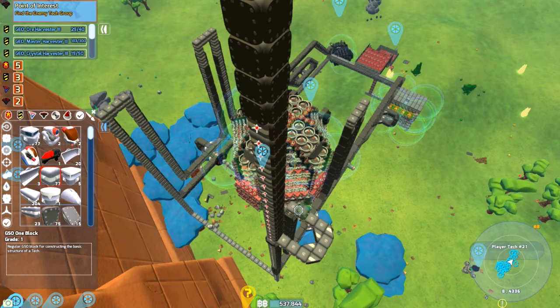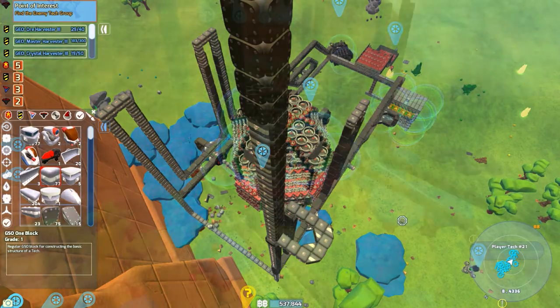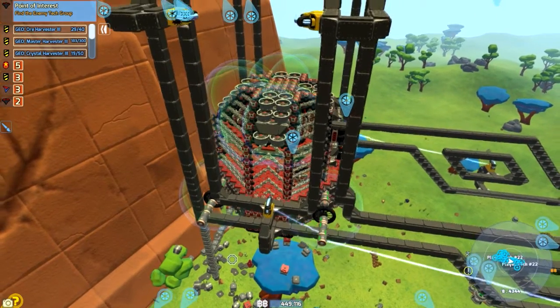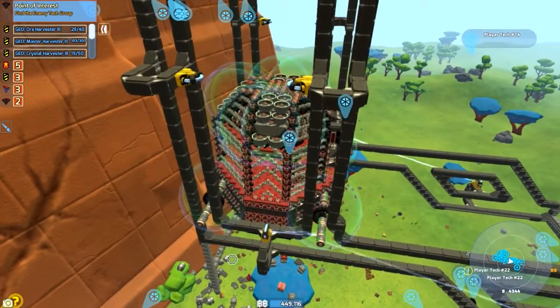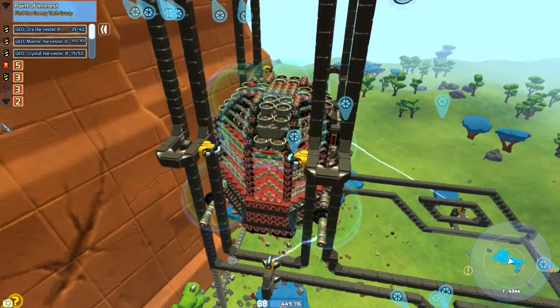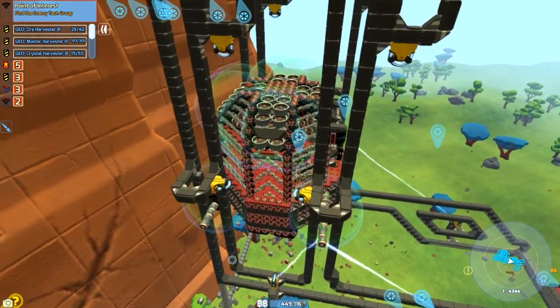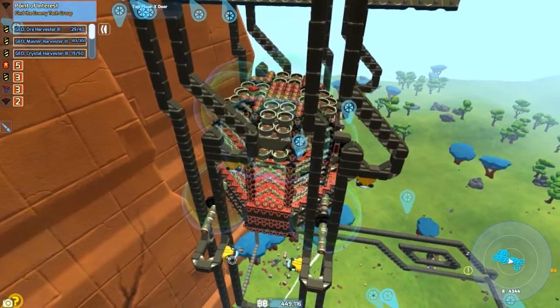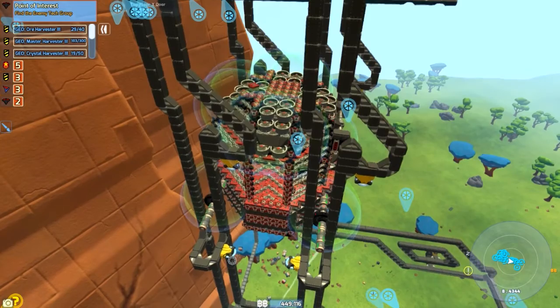I'm just kind of trying to get set up for the next part. This is where the two tracks meet, so it's kind of a transition part there. It's kind of tricky figuring out the best way to put the armor so nothing will hook up.